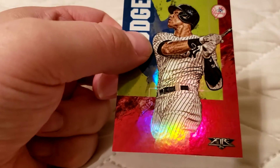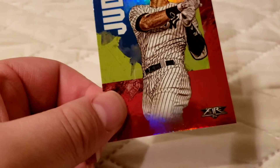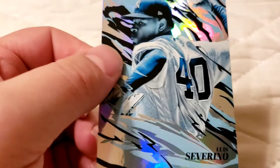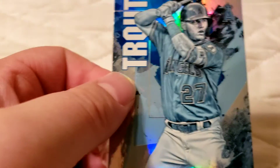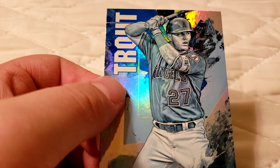Aaron Judge insert — nice. Another Aaron Judge insert — back-to-back cards. Luis Severino relic card — a relic, Luis Severino insert. Look what we just pulled — a Mike Trout insert! How about that, Mike Trout insert — nice pull.